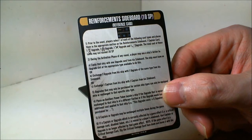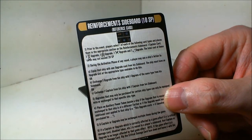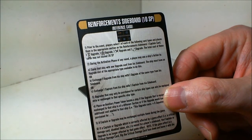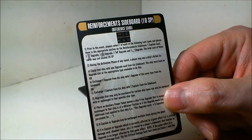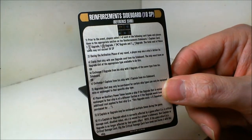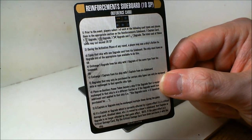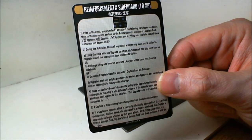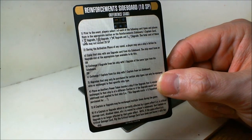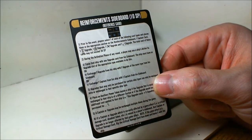During the action activation phase of any round, a player may use the ship's actions to equip that ship with one upgrade card from the sideboard — the ship must have an upgrade slot of the appropriate type — or exchange one upgrade on the ship with one upgrade of the same type on the sideboard, or exchange one captain from the ship with one captain on the sideboard. Upgrades that may only be purchased for certain ship types can only be equipped onto or exchanged to that specific ship type.